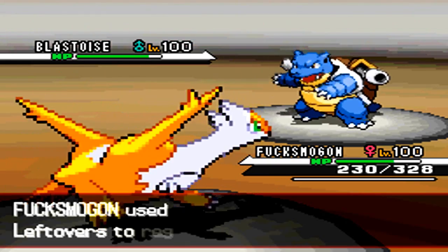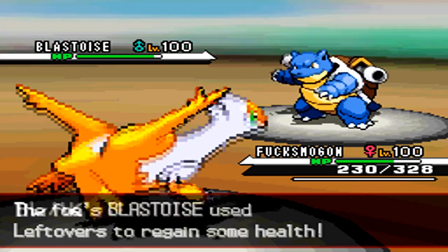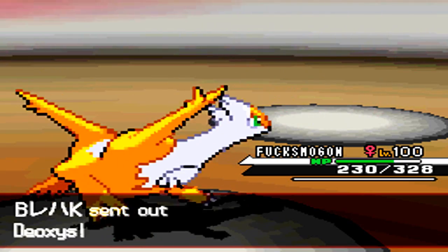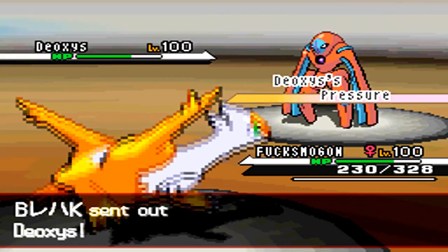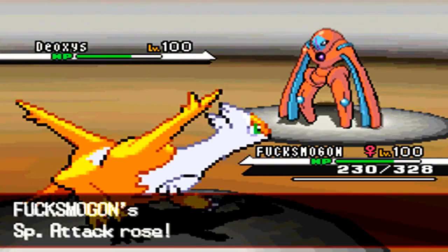I Calm Mind up, and I'm just going to chill here for the moment. He withdraws his Blastoise and sends in Deoxys Defense. Now that Deoxys Defense is in, I'm going to Calm Mind up one more time.